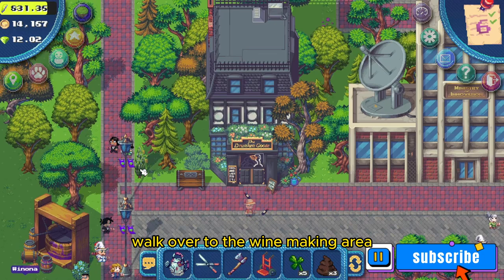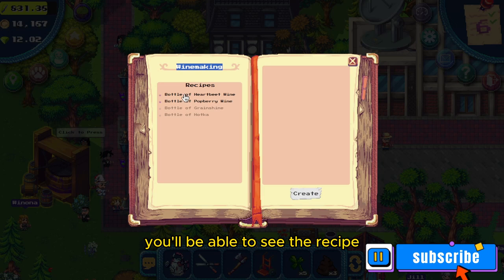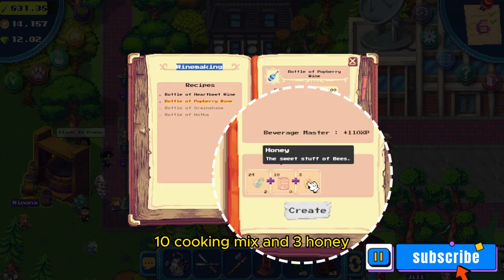Walk over to the winemaking area, which is right beside the Drunken Goose. When you click it, you'll be able to see the recipe for the bottle of potberry wine. You'll need 24 potberries, 10 cooking mix, and 3 honey per bottle.